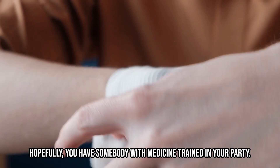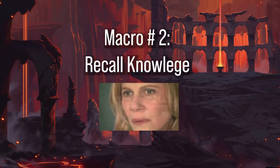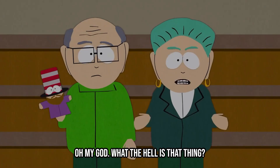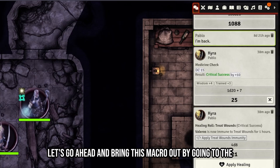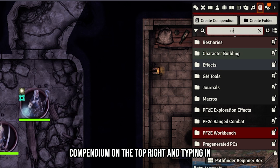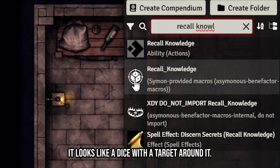That's the Treat Wounds macro — you're going to need it after each battle, hopefully with someone trained in Medicine in your party. Macro number two: Recall Knowledge. Go to the compendium in the top right and type in 'recall knowledge.' With Workbench installed it looks like a dice with a target around it — drag it out to your macro bar.